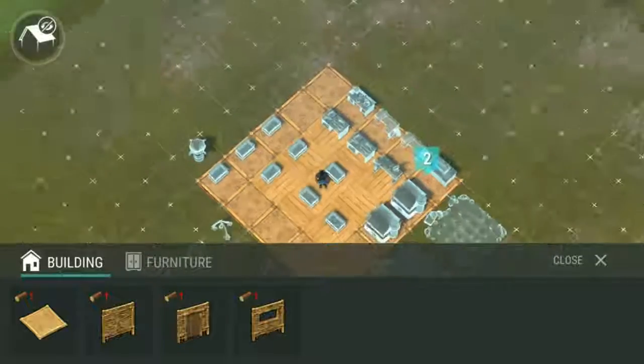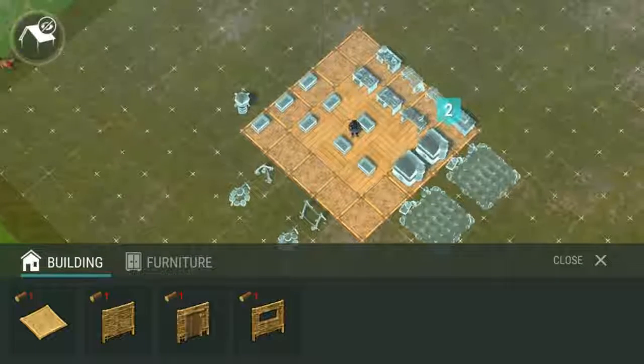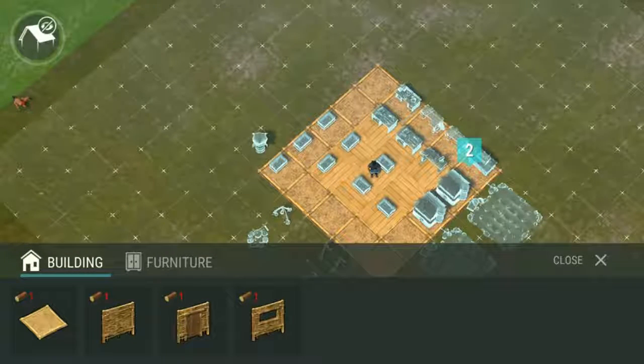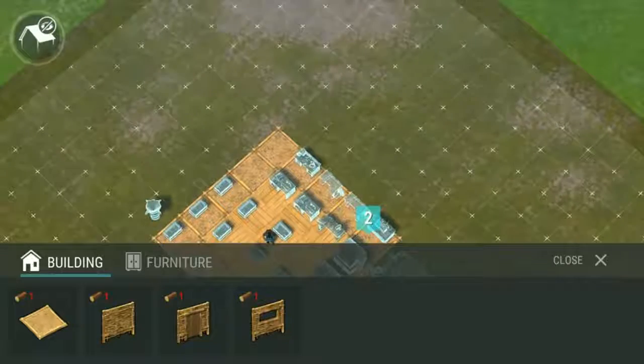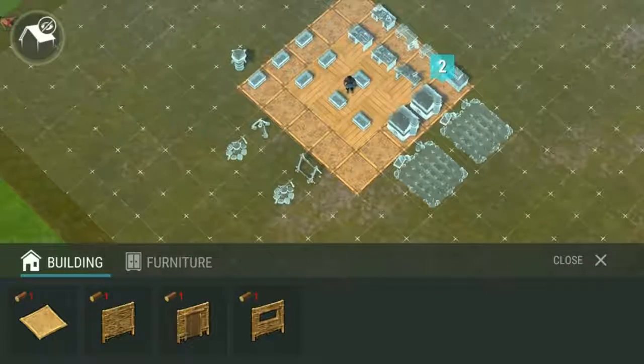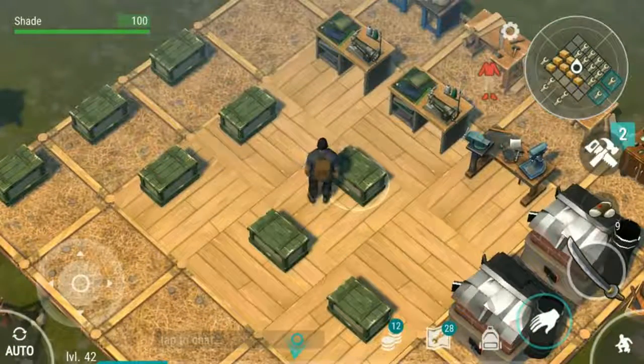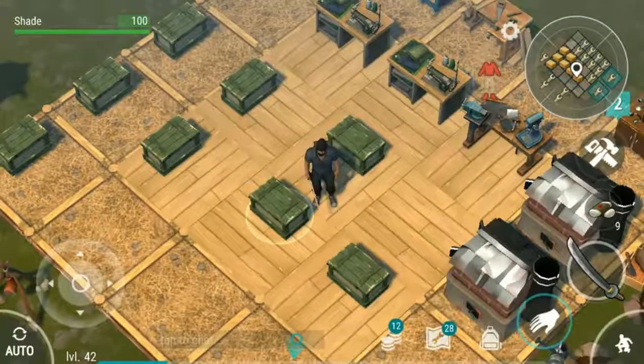The most important tip I could pick is build your base in the centre of your tile. It should be about eight or nine foundations length away from each edge. This centre tile here is right in the middle of my base and that gives you the most room to expand outwards and convenient space to have a really strong room in the centre for later on. Trust me, if you don't do this you will regret it.